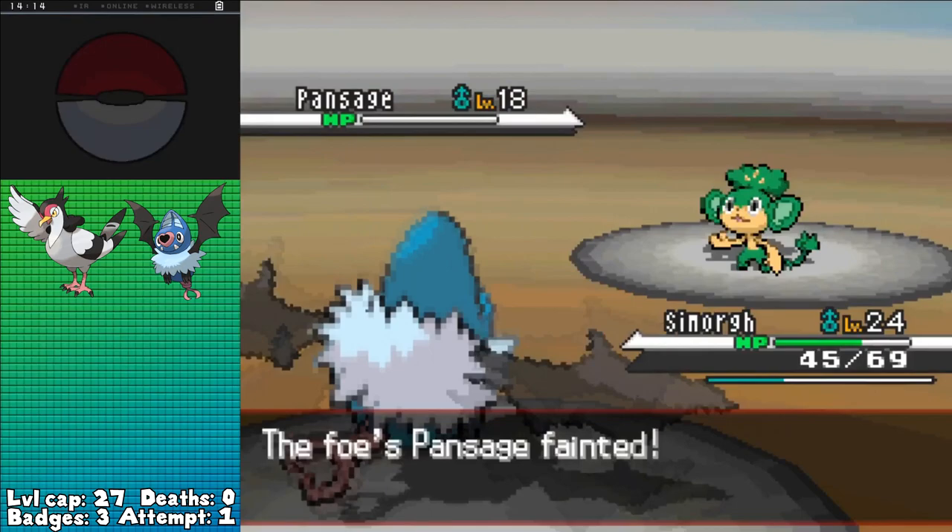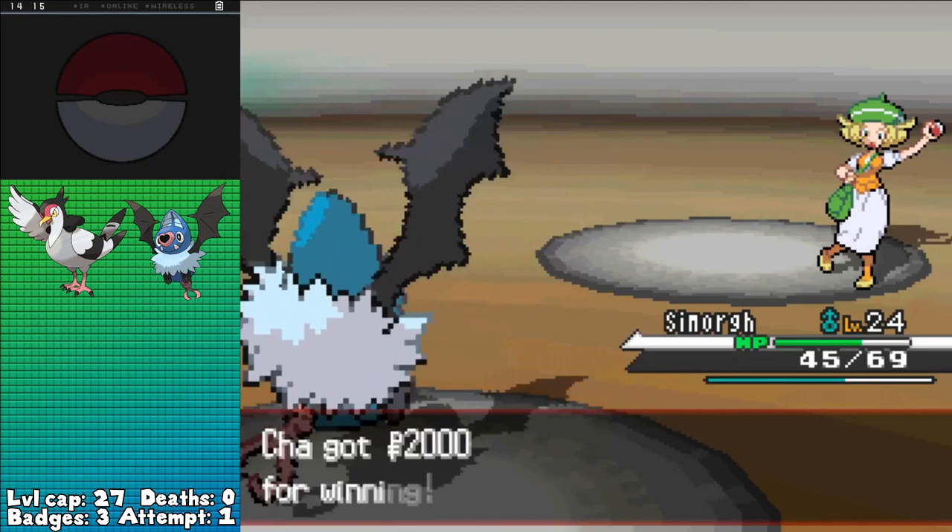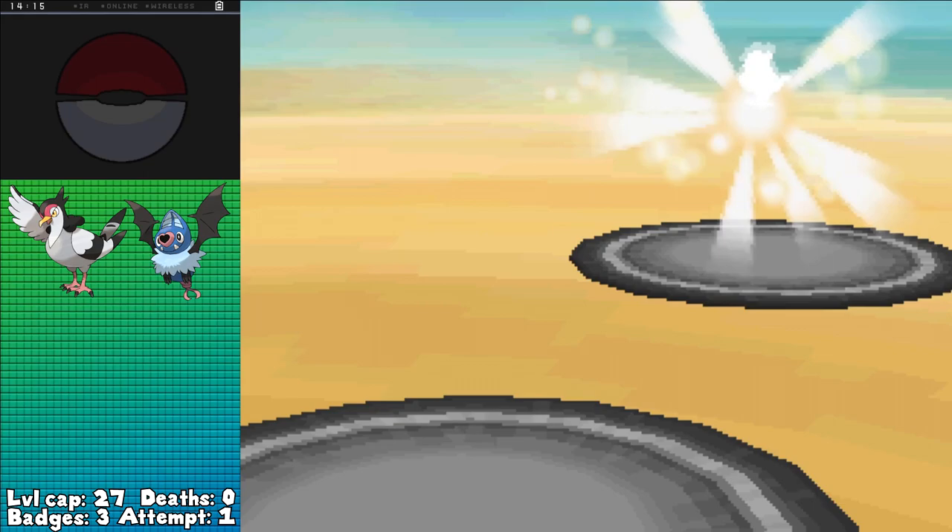Next down is Pansage — a one-shot with Air Cutter of course — leaving just Munna, who goes down after using Yawn because of Air Cutter and Assurance, thankfully before Swoobat could fall asleep, winning me the battle. Well, she wasn't terrible at all, but Cheren should be a little bit harder considering we'll be taking Sandstorm damage the entire time.